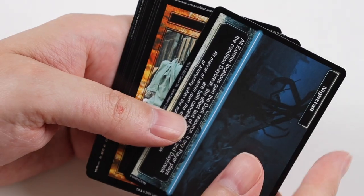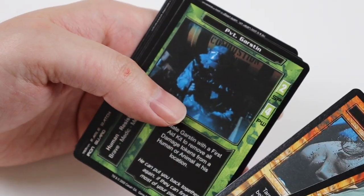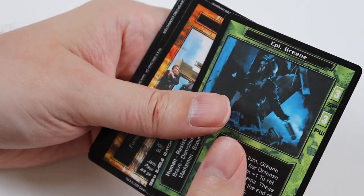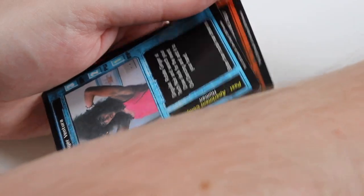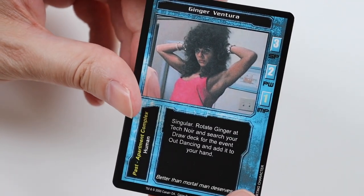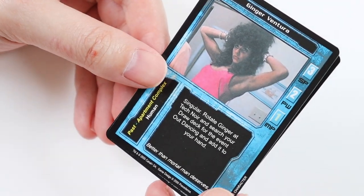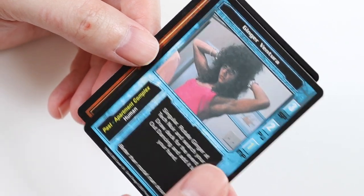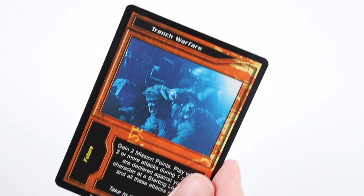In this pack we get Commons of Nightfall, Field Repairs, Mistaken Identity, and Private Garston. Uncommons of Corporal Green, Tactical Formation, and Urgency. The Rare Card is Ginger Ventura — that's Sarah Connor's roommate, I believe, if I'm remembering the film correctly. And Common Card of Trench Warfare.